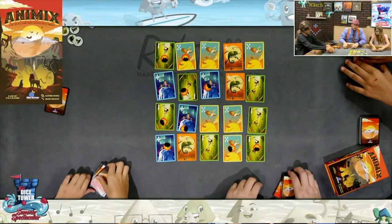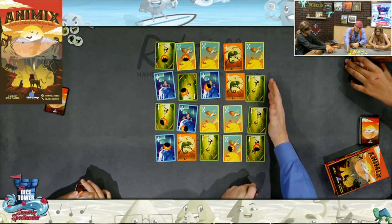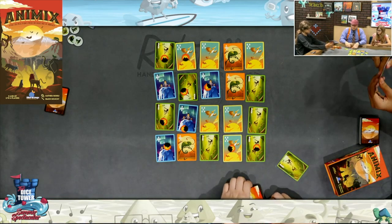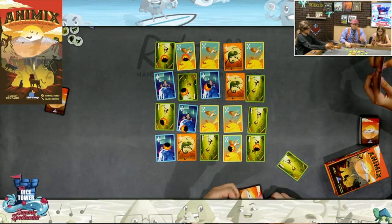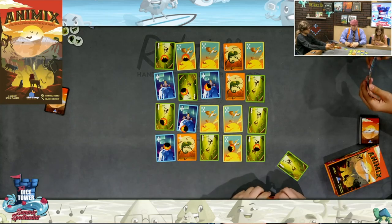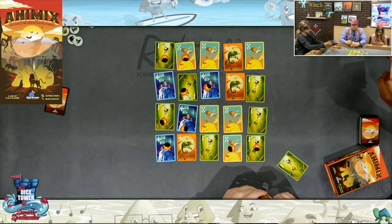All right, so we're going to score them up. We'll start with the monkeys. Monkeys score six points. How many monkeys does each player have? I have one. Two. All right, so Ruby has six points. Easy enough. And then the chameleon — this chameleon gets the maximum points: eight points for the chameleon. How many chameleons?